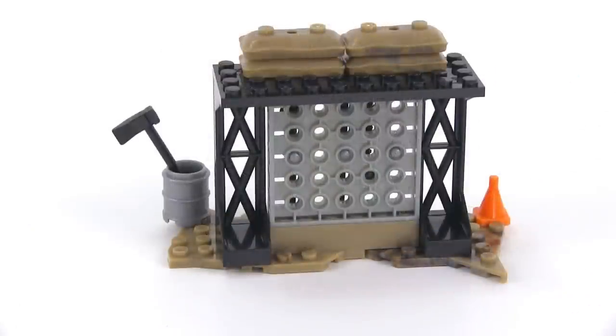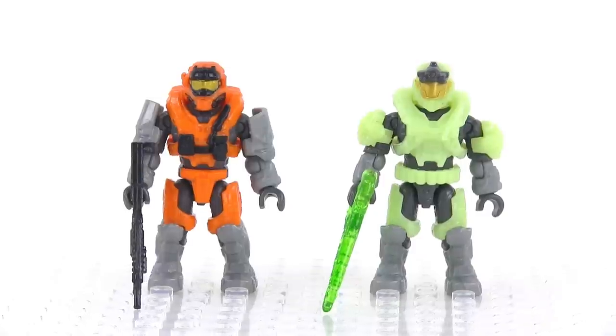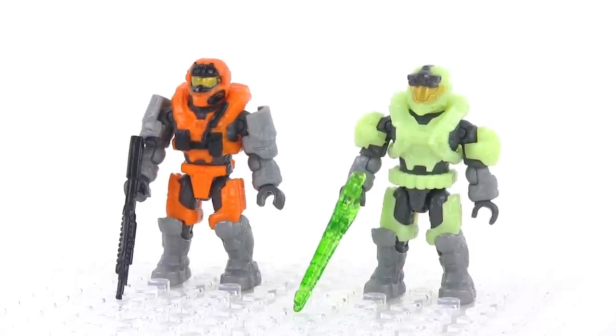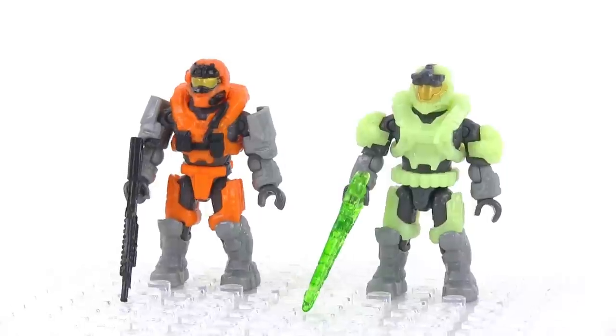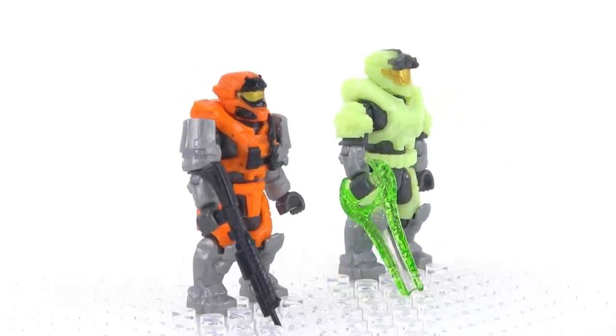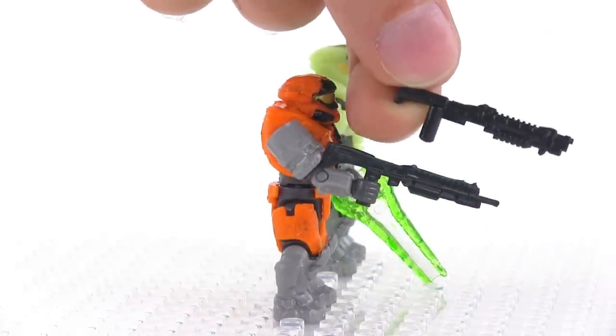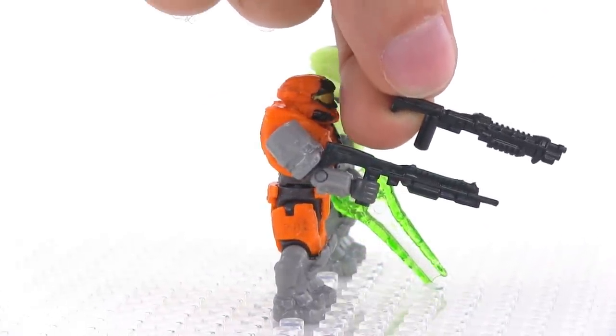Here's what everything looks like from behind. The Spartan on the left is a Commando, and the infected zombie is an Operator, both from Halo Reach. Notice that they have the same main body armor, but the zombie version does not have the paint application on it. Also notice that the Commando in this one does have the correct Commando shoulders. Also notice the shotgun is a different variant, so you get two variants of the shotgun in this one set.